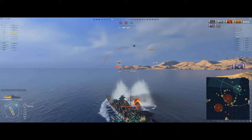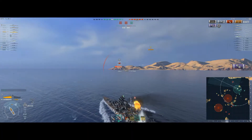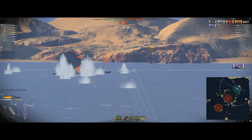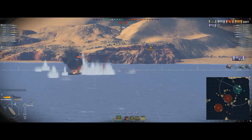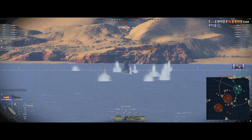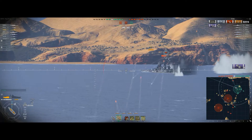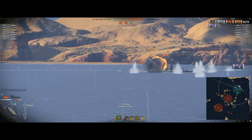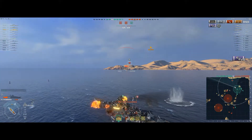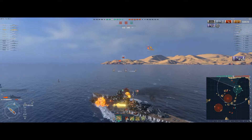I'm angling against the Amagi and not paying as much attention to the Minotaur at this point - his fire seems very hit and miss, he's not getting consistent damage on me. Not too bad - I'll take that damage. I think we've lit a fire or two on him from the secondary fire. He's decided he's turning around and heading back. My secondaries have started to light the Minotaur, so I've got both sides of the ship firing now and he's taking some damage by the looks of it.